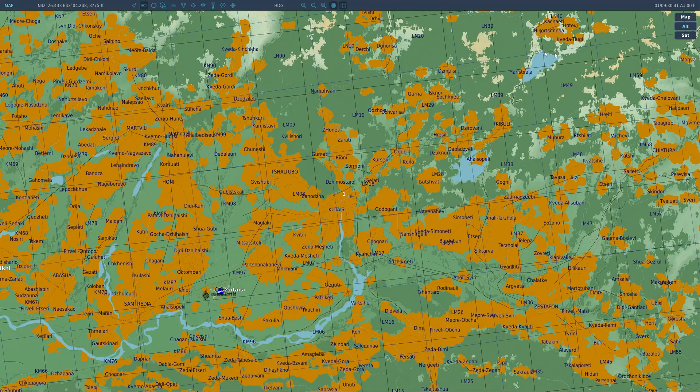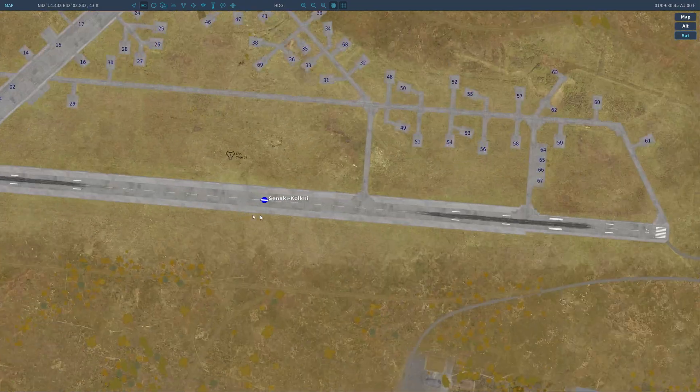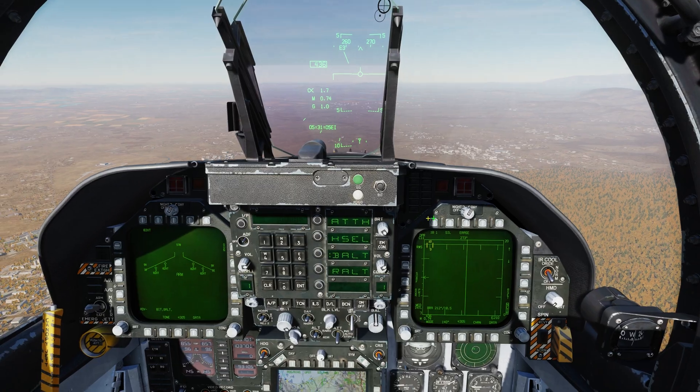An example of what we're going to be using today: if we come over to our F-10 map and look at Sanaki, we don't have any contacts here - no vehicles, nothing. But nine minutes after this server started, a group of trucks will appear on this runway. We need to make sure we are here to drop a high drag attack on those trucks.